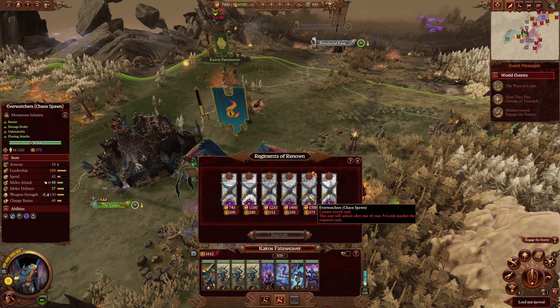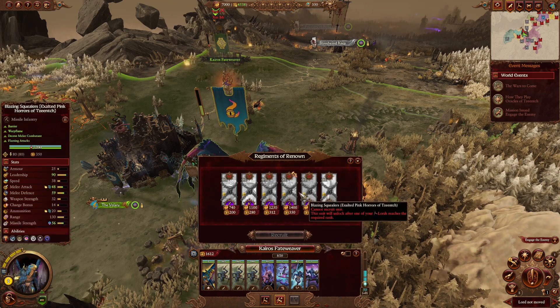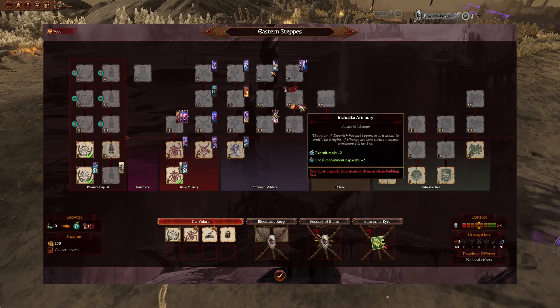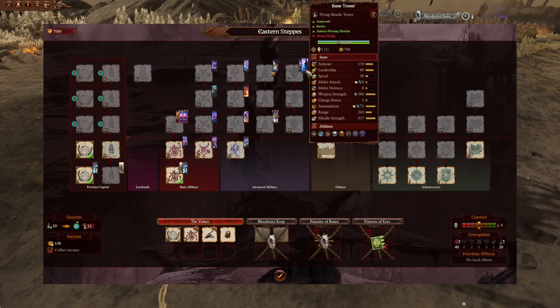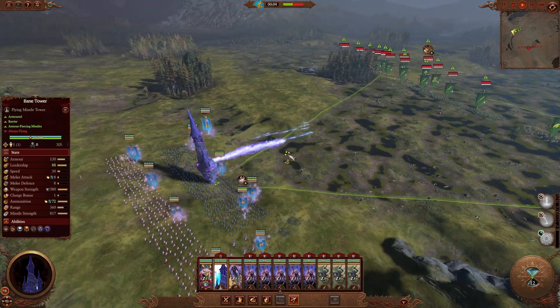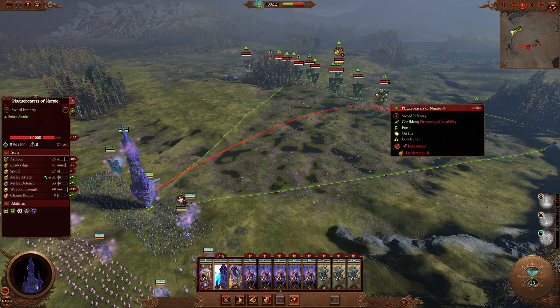They're very decently spread out — nothing too bad. It will take until rank 30 to get the big one for the Bale Tower, but even then with how Warhammer 3 works and how aggressive you can be it won't take too long. For the actual unit itself you're going to need a rank 5 settlement in the last advanced military building — even that won't take too long depending on how you build up. Other Tzeentchian factions should be able to get this too in theory, so keep in mind you will be dealing with something quite strong if you encounter other Tzeentchian factions.